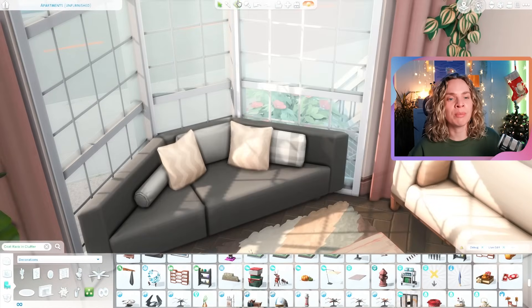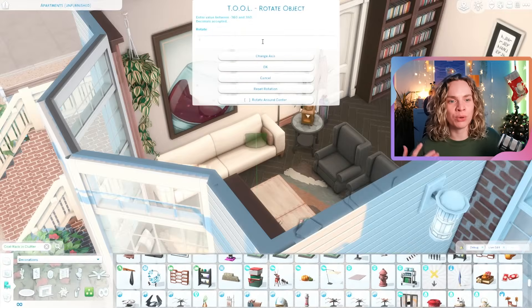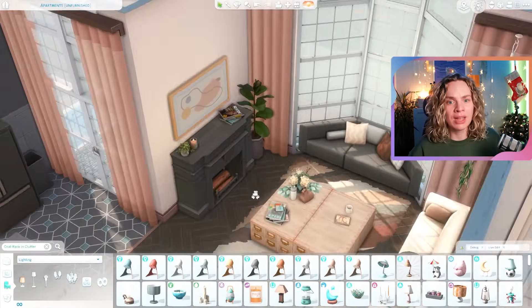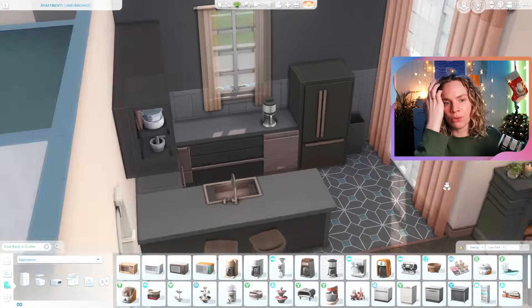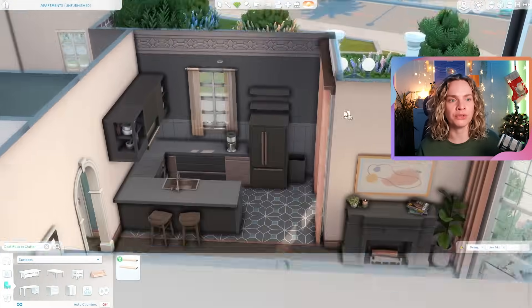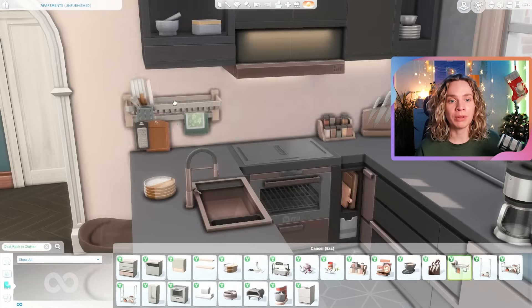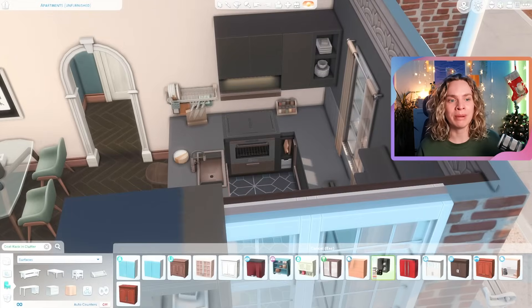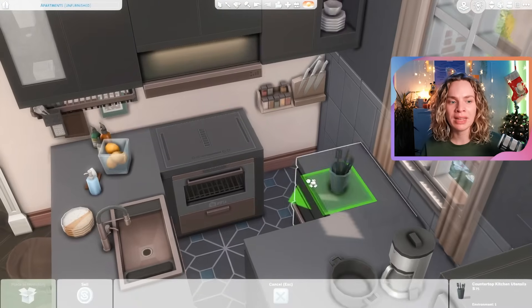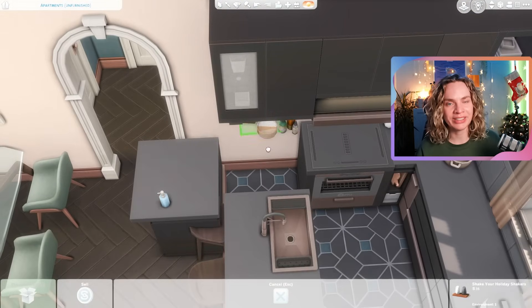For the ground floor apartment, the landlord really enjoys their luxury — hotel chic, luxurious, modern vibes and dark colors. They also embrace the traditional original tiles still here: the floor tiles and accent wall tiles are original to the place, just polished up. This is the only apartment that still has traditional tiles — the others don't — which I thought was a cute detail.